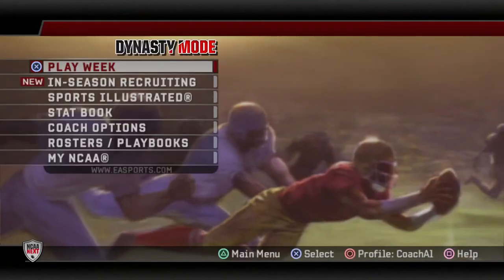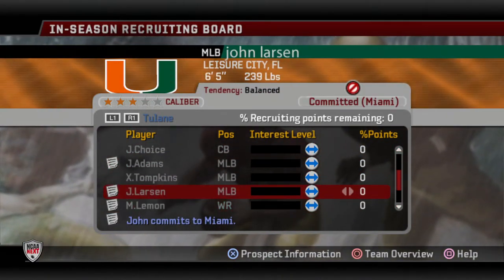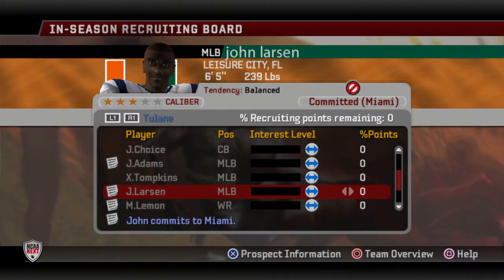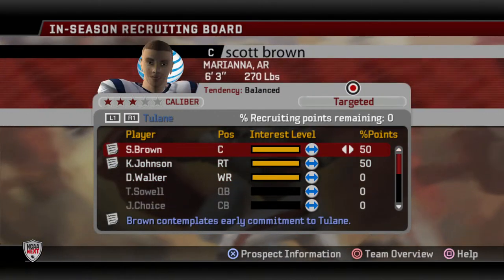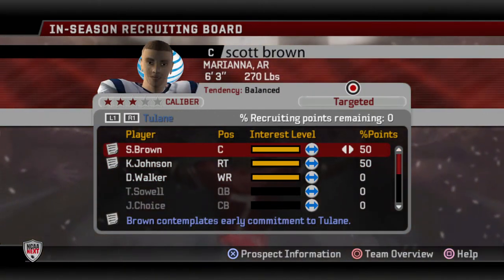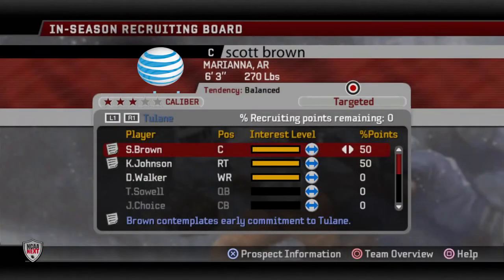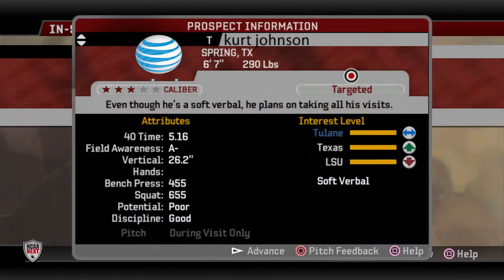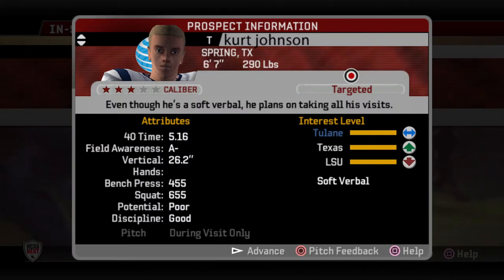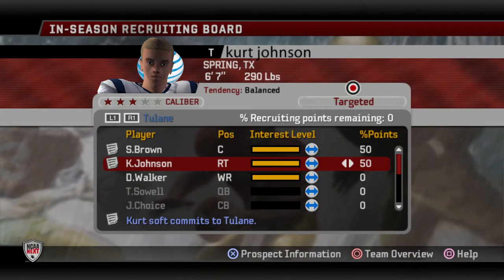Let's go to recruiting. We've had some bad news — that middle linebacker I wanted really badly went to Miami. We just couldn't win enough the last few weeks to entice him to come to our program. With him gone, we can move all our percentage points to our two remaining prospects: Scott Brown, who has already visited, and right tackle Kurt Johnson. We're all kind of tied with Texas and LSU. Hopefully at the end of this game we get at least one or both of their commitments.